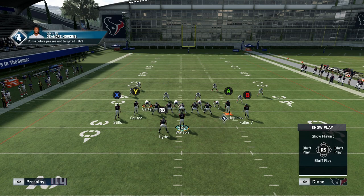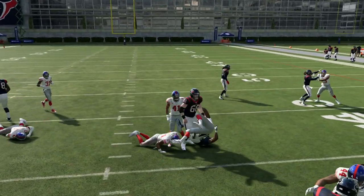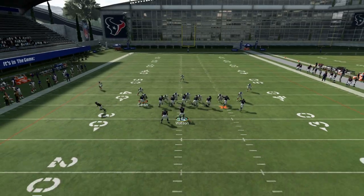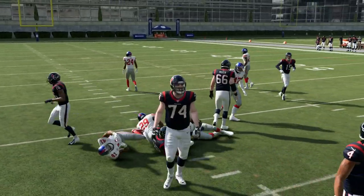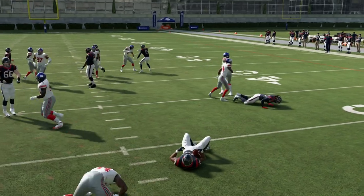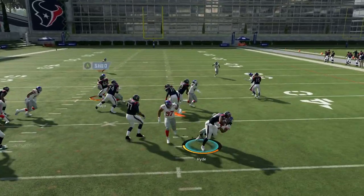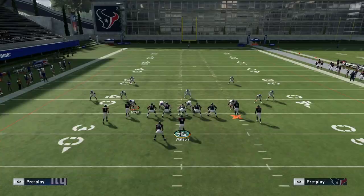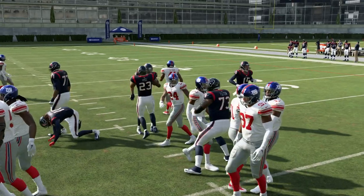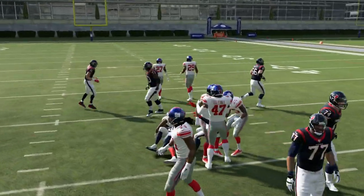Moving on to Inside Zone — to throw off your opponent, just motion out this receiver to the running back side. This is good against people who like to run Dollar, Big Dime, or 3-2-6 sets. It should pick up around five yards against spread-out sets. Against a 3-4 Odd I don't recommend running it unless you can get to the outside. This isn't a play you're running 10-15 times a game — maybe five times at most — but against spread sets you can definitely pick up some yards. It is a pass-heavy ebook so I'm not going to spend too much time on it.